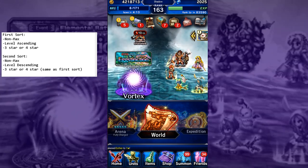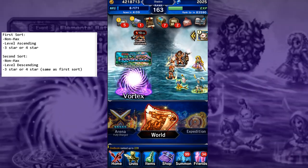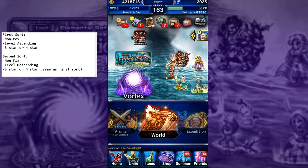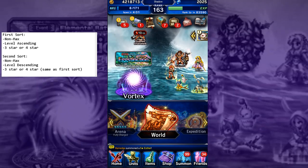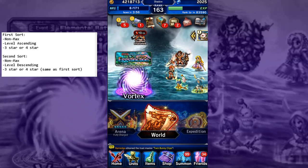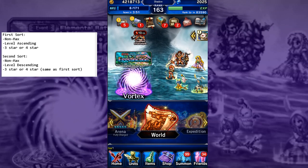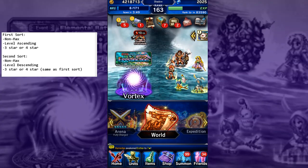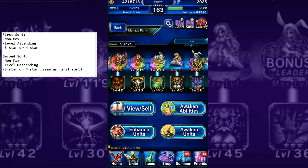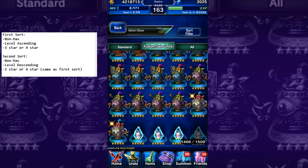Hey YouTube, welcome back. I'd just like to share how I fuse cactars with my Nox simulator macro and quickly go over a tutorial for it. I'll have the link to my macro in the description down below — I'll probably be linking to GitHub, you should be able to copy and paste it pretty easily. I'm going to show you how the macro works and what you need to do for it, and also show you how to fuse cactars in general.